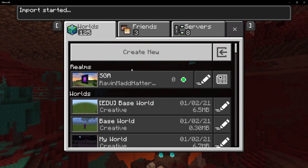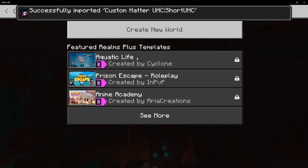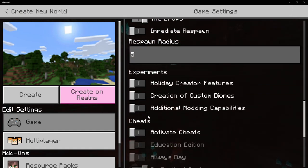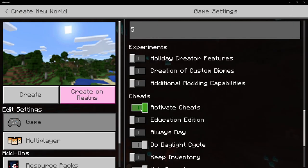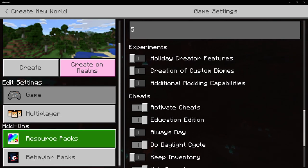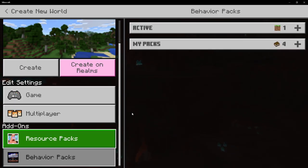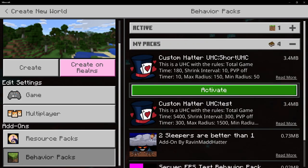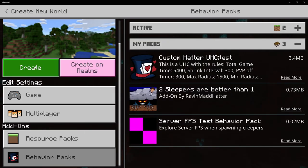It's going to spit out a bunch of text in the command prompt and spit out a pack. Double click it, and then we're going to make a new world for this to play on. So we're going to create a new world. We're going to enable cheats — you need cheats to activate the pack. We're going to enable education edition — you need the education edition so that you can fly. If you don't have education edition, the person will not be able to fly. And then we're going to go to behavior packs, my packs, custom UHC, short, activate, create.